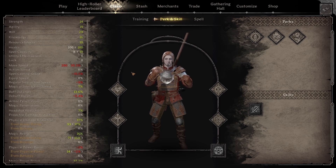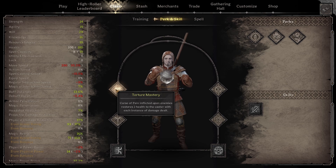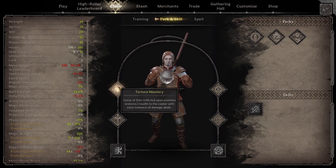In this video I'm going to be going over a magic healing build for Warlock as far as perks and skills go. You're going to want Torture Mastery — you won't get any magic healing if you don't have this. This makes it so that Curse of Pain and Power of Sacrifice are going to heal you. They'll each heal you by default for one health every tick of damage, but for each point of magic healing you have, that increases — so with 10 magic healing you heal 10 HP per tick.